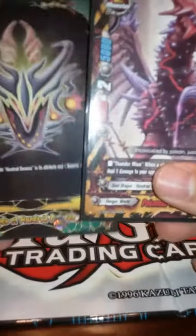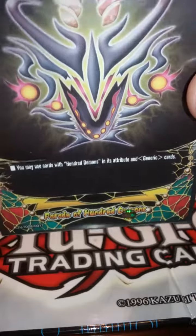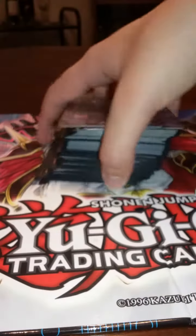So the deck is 100 Demons. First up, the flag: the Parade of 100 Demon flag. With it, you can use 100 Demon cards from any world, as long as they have the 100 Demon attribute, or generic cards. And the Buddy of the deck is Poisonous Water Dragon Sazamira. That's what I went with for my deck.